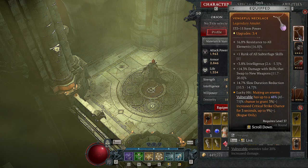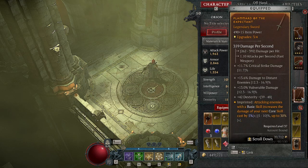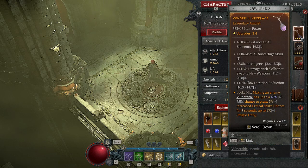My amulet legendary power: making an enemy Vulnerable has a chance to give me a critical strike. This should probably be replaced with something else, but I'm low on crafting materials so I can't craft a really good legendary amulet. Basically it's just more critical strike chance — it scales my damage. The amulet slot is very valuable for legendary powers because of the 50% boost, so longer term I will be putting a more impactful legendary power here. But for right now, it's just a nice damage increase.